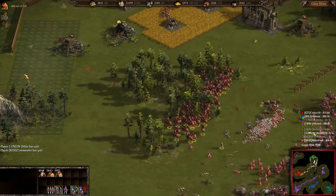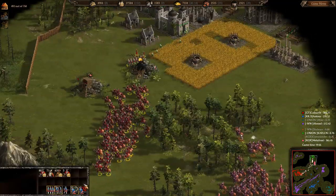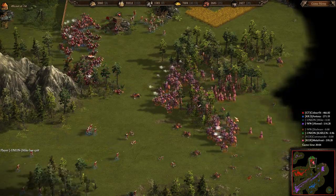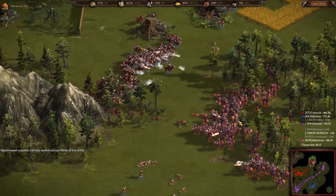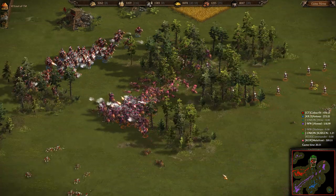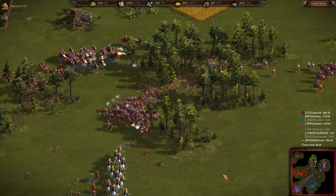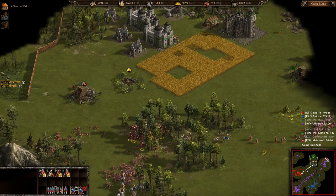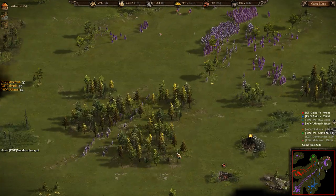It's now just Carlin and Metaphros against Color Fit, Antone, Union Mike, and Ahmad. Carlin's base is badly damaged and doesn't have many resources left. He's quietly trying to move some pikemen and peasants over to Metaphros' base to rebuild. Looks like Color Fit sent some pikes in to stop that.